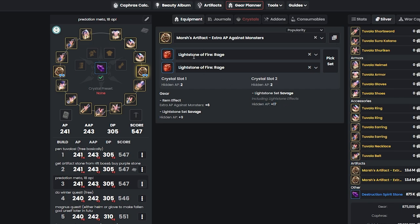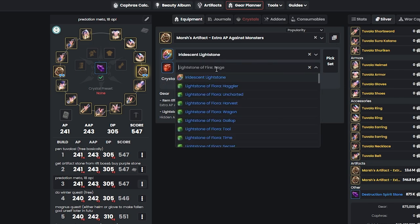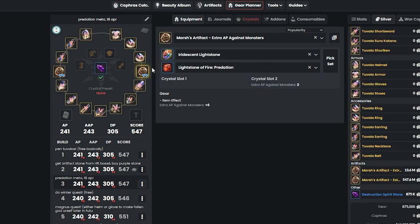After that, we want to add Predation with a rainbow lightstone, which you can also buy on the market. You can get 18 monster damage from Predation, or use Rage instead, which is super cheap — but Rage gives only Hidden AP plus 17, losing one damage compared to Predation's plus 18 monster damage. Rage does count for PVP as well, but at this stage you're likely still going to die in PVP until you hit 280 AP and 340 DP. If you don't mind, use Rage on seasonal Arsha servers for fun PVP — but for efficient grinding, I highly recommend Predation.